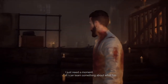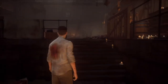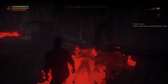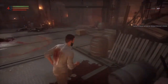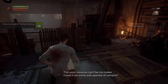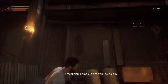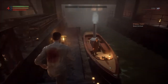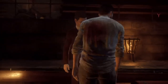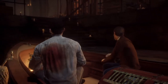I need a moment. If I can learn something about what happened to William, I'll be a step closer to understanding what happened to me. It also gives me an opportunity to search for more resources. This poor creature can't be my maker. Let's sample William Bishop — could it be some subspecies of vampire? It is a subspecies of vampire. I must find a place to analyze the blood.